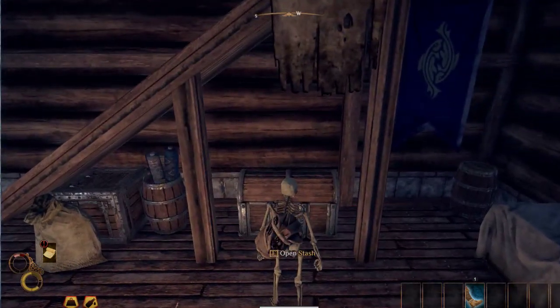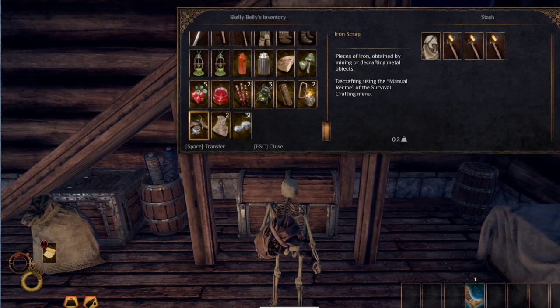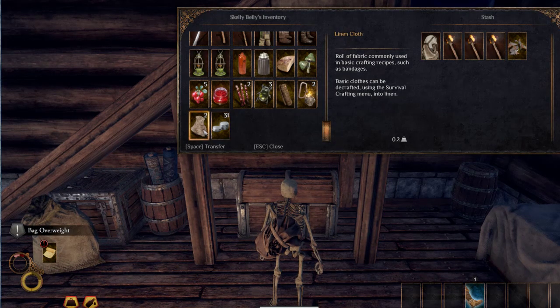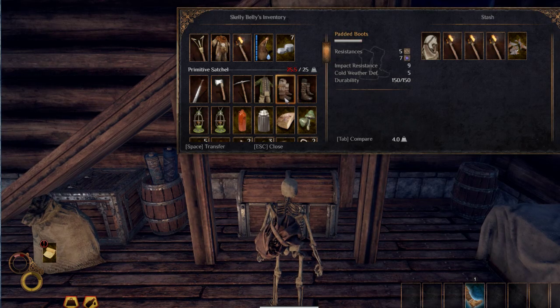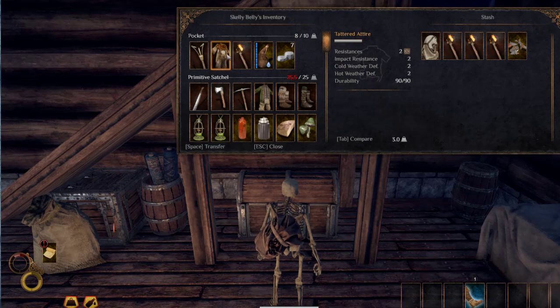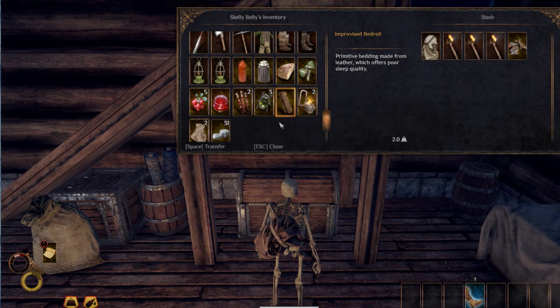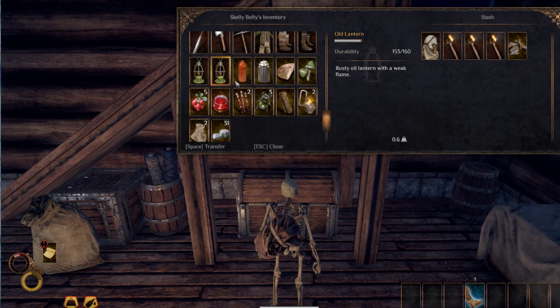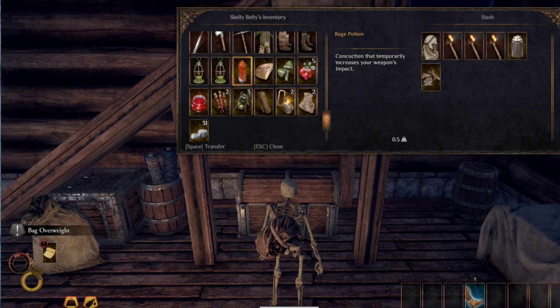Let's put anything in our chest that we might want for later use — stuff like our iron scraps because we're going to want that later. The only bad thing about being a skeleton is we have no pluses on our gear, so we're very vulnerable. But I'm hoping that by being a mage that won't be that big of an issue. If it becomes an issue, we'll put on some gear.